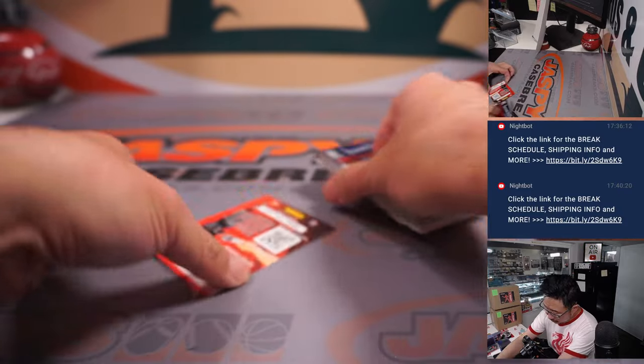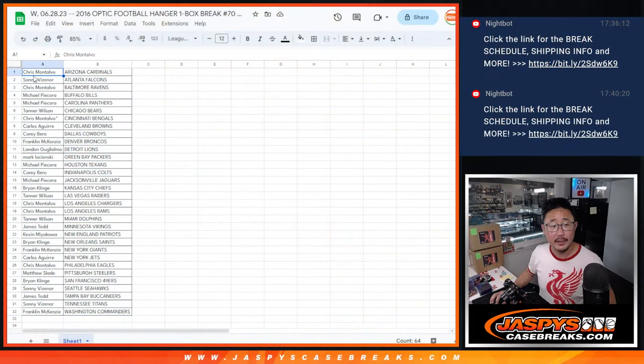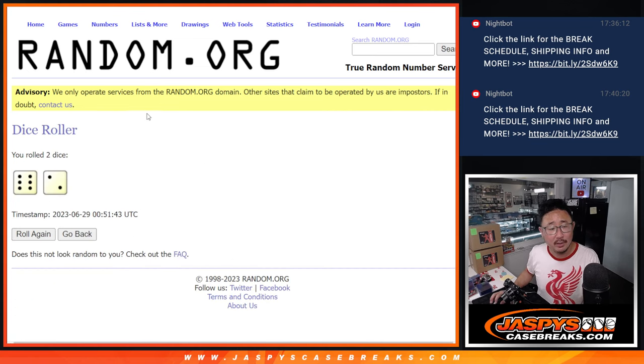Alright, nothing too crazy there, but let's see who's going to get those Hit Parade spots. Let's flip back over here, gather all the names — one through 32. New dice, new list. Fingers crossed, ladies and gentlemen, good luck. Let's roll it, randomize it.